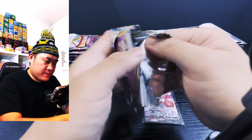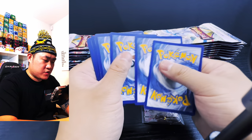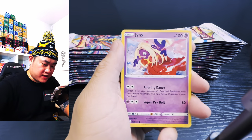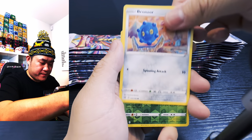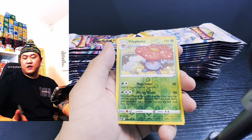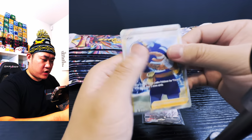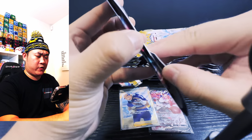I believe luck is on our side. One, two, three, four — we are the Lucky Egg! Starting off with the fighting energy, Bronzor, and we got a long pull. I believe it's a trainer — what is it? Three, two, one, boom — we have an Acerola secret art! Second pack, another secret art. We got two secrets so far, that's very very good.